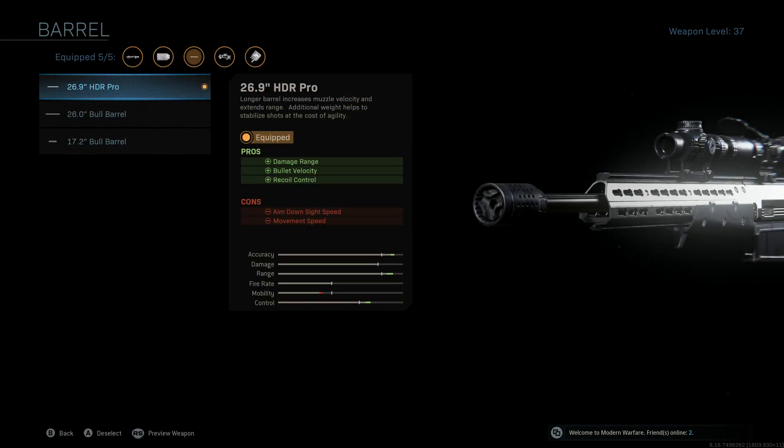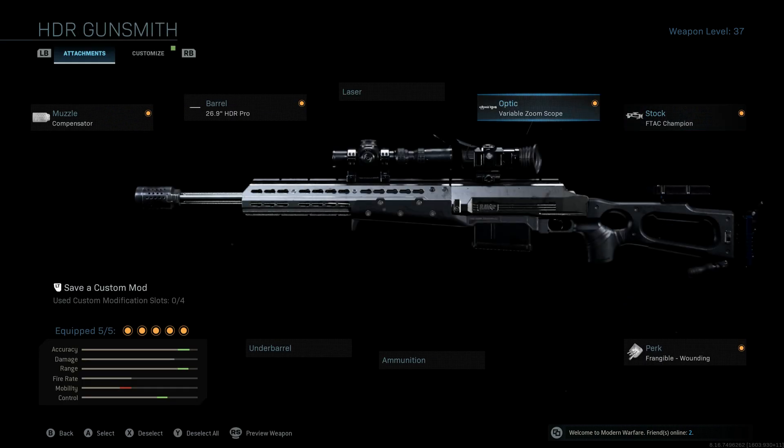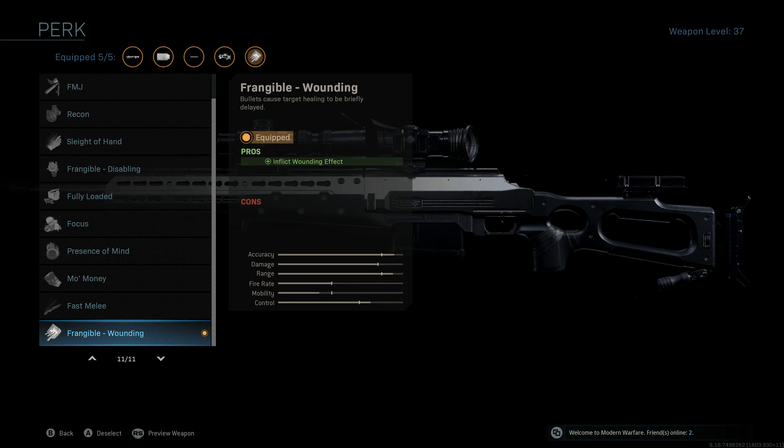Like I said, that's damage range, velocity, and recoil control. The stock is for aim stability, and then a variable zoom — again, that range. For the weapon perk, I went with wounding to kind of slow down the enemy. If you shoot them once, you can probably stop them again and get another shot off. That's what I have for the perk on the weapon.